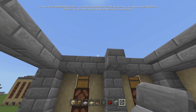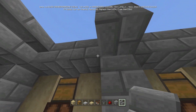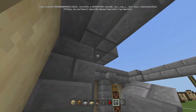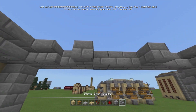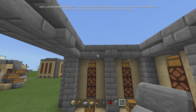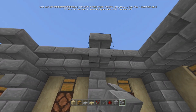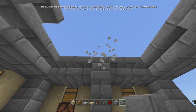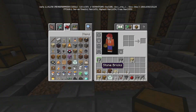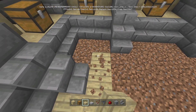Come in like this and put upside-down stairs just like that. Same thing for this one — mirror where this is, it should be there and there. Make sure they're upside down. For the floor, put down your birch or whatever you want. I happen to like the way birch looks.